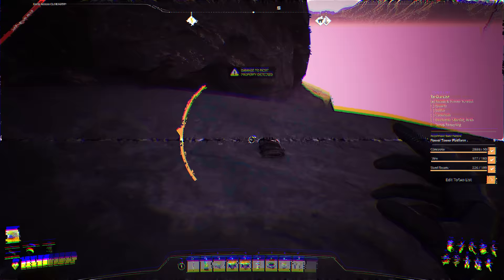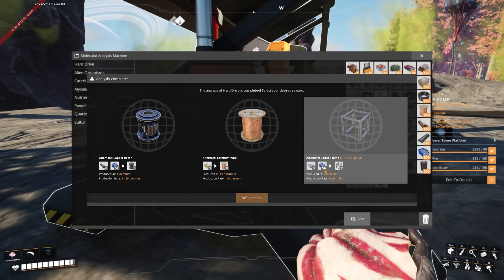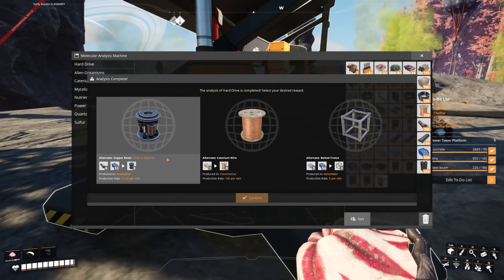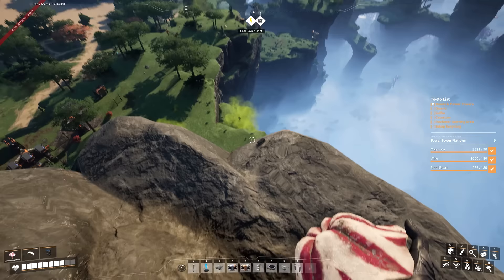The creatures die to the gas, so I didn't even kill them all. The MAM is done — let's check it out. We have a copper rotor recipe: mixing copper sheets and screws gives you rotors. Caterium straight up gives you wire. And modular frames by mixing reinforced plates and screws. Let's go with copper rotors. It's super nice now — I can just glide back down.